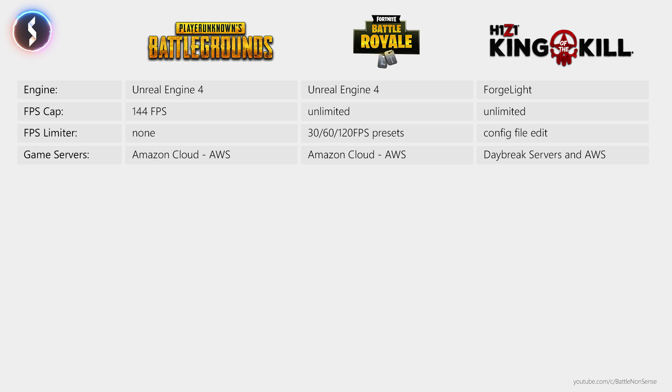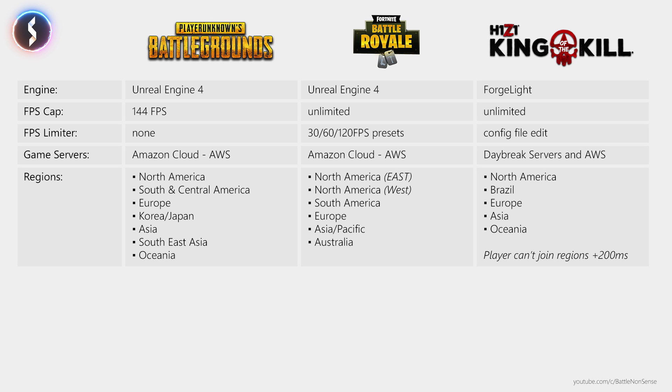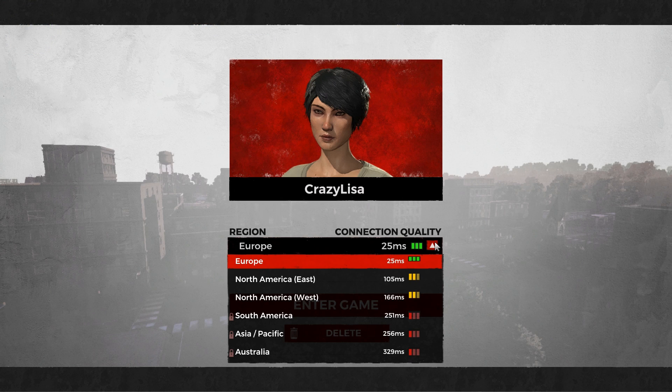Now, in which regions do these games provide servers? PUBG currently provides servers in more locations than Fortnite or H1Z1. However, Epic Games announced they will add servers in more locations. Even though PUBG seems to have better server coverage, players would benefit from PUBG utilizing additional server providers like Azure to increase that coverage. Another important point is that unlike PUBG or Fortnite, H1Z1 does not allow players to connect to a region where they have a ping of more than 200ms, to mitigate the negative impact that high-latency players have on those with low ping.